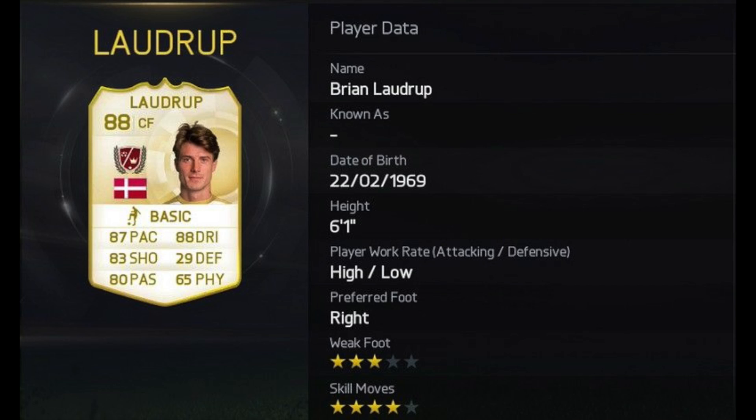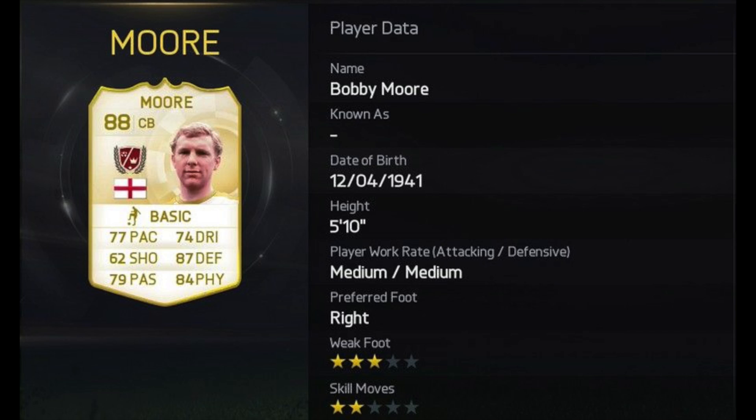Next up guys, we have got the England legend Bobby Moore — 88 rated centre back, 77 pace, 87 defending and 84 physical is all you really need. But on top of that, he's also got 74 dribbling and 79 passing, making him a really, really strong centre back. Other than maybe a lack of pace — though 77 for a defender is really solid. Some of the better defenders like Thiago Silva have got 80 plus, but 77 is still solid with that great defending and physical stats. He looks absolutely awesome.